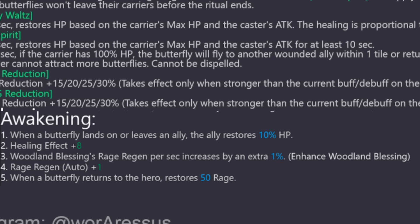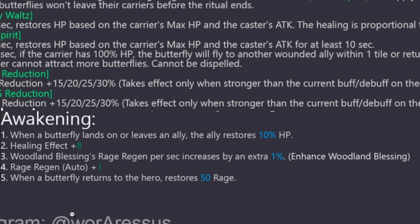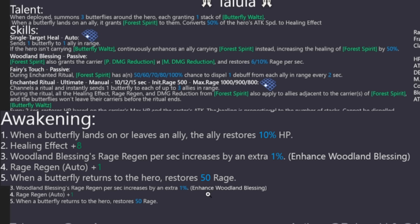A2 is healing effect plus 8, pretty standard. A3 is Woodland Blessing rage regen per second increased by an extra 1%, and Forest Spirit also restores rage per second by an extra 1% — that's helpful, especially as a healer with auto. A4: when a butterfly returns to the hero, restores 50 rage — this will probably make her the best cleanser in terms of getting the ult out. That said, you don't really need it, so I wouldn't advise going for this. A1 is the most important.